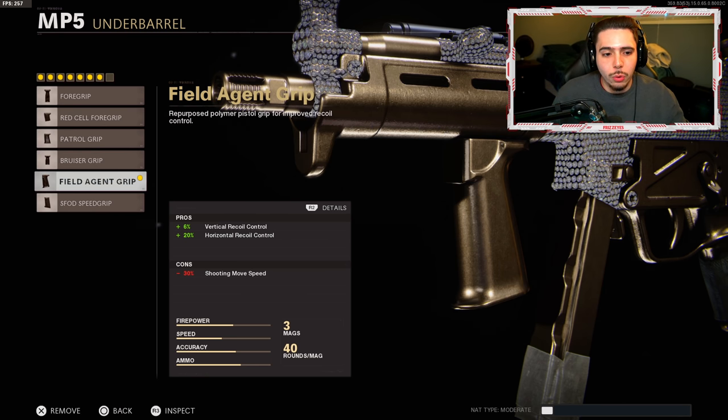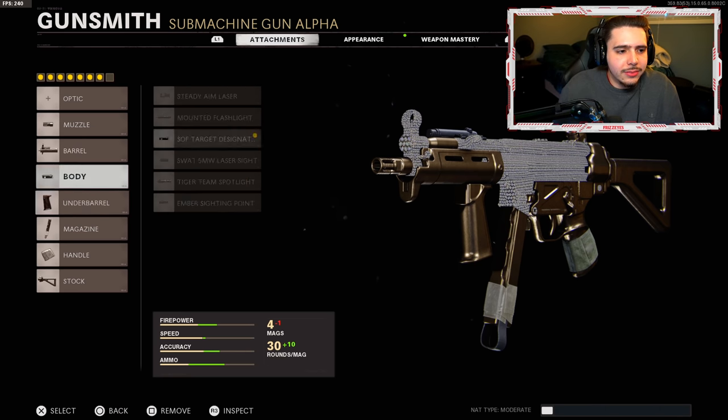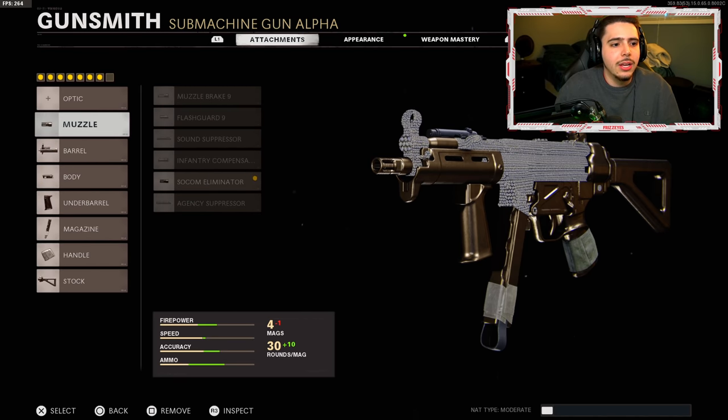Moving on — I got the Field Agent Grip, we get plus 6% vertical recoil control and plus 20% horizontal recoil control. So this plus the muzzle makes the weapon have no recoil, just an absolute laser beam. That Task Force barrel does destroy the recoil control, but having this and the muzzle fixes it. I had to throw on a lot more attachments to fix what I wanted and use the weapon how I wanted — that's why I had to go this route. If I'm gonna rock this barrel I'm gonna need the muzzle and the under barrel, that's already three attachments.